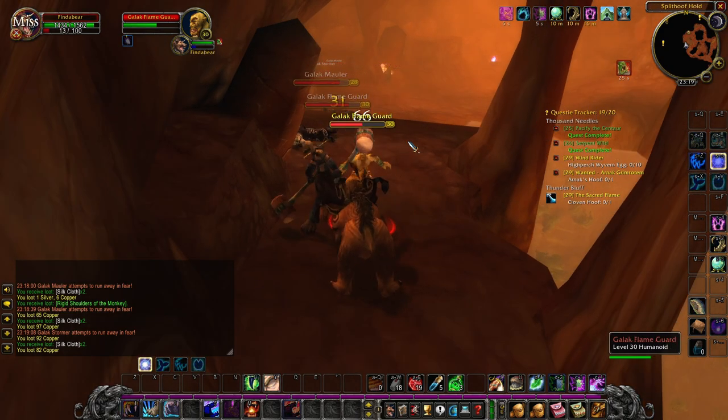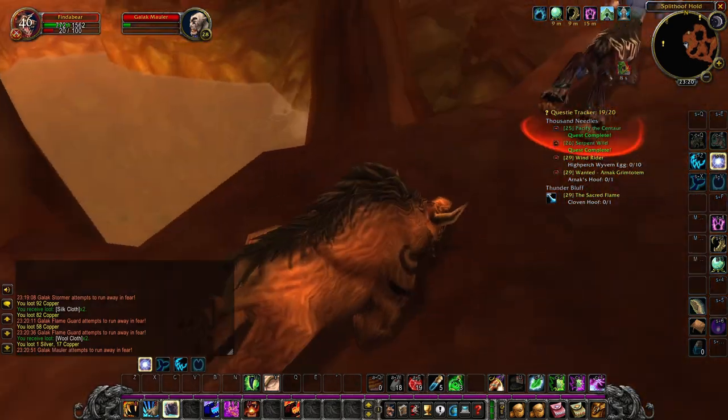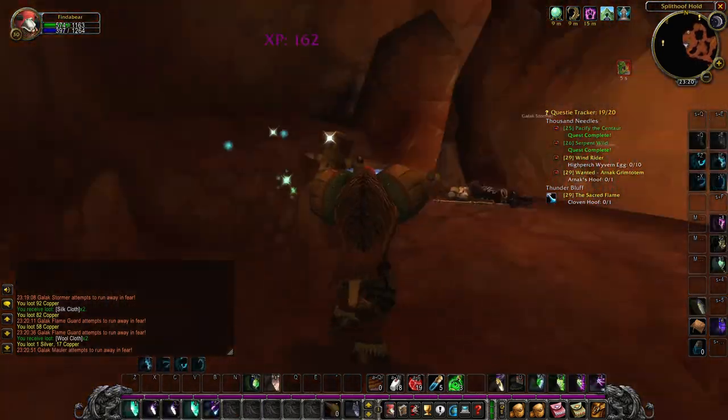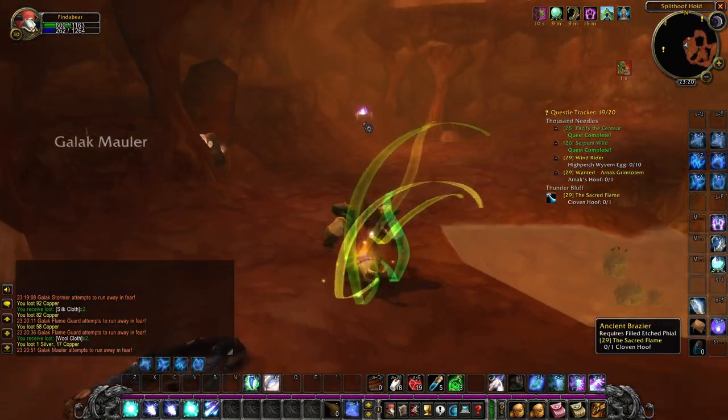After you have defeated the flame guards, you can go to the flame that was behind them and right click it to pick up the Cloven Hoof. That way you will complete the quest.